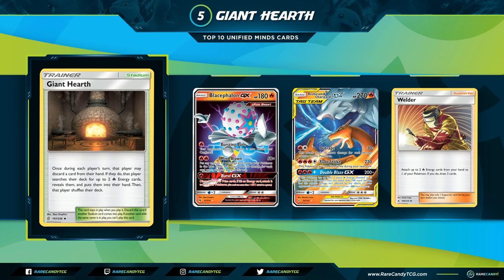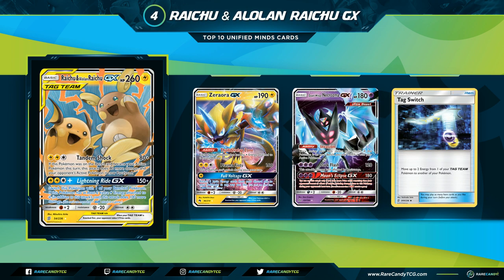Giant Hearth could replace cards like Fiery Flint in those decks since you don't always need four cards in hand in one turn — you can use Giant Hearth just to get the two energies you need for Welder. Fiery Flint is still good if you have a Welder but no attachment energy, since you still draw three off Welder. But because of its obvious synergy with Welder, Giant Hearth is so high on the list. If you're building anything with Welder, this card immediately slots in to bump Viridian Forests or other opponent stadiums.